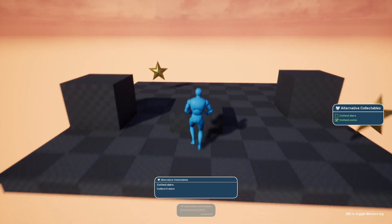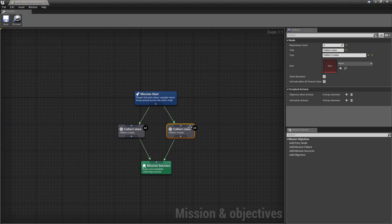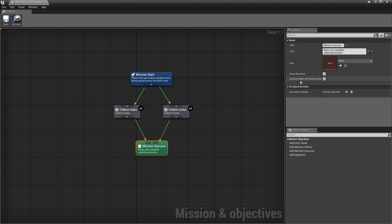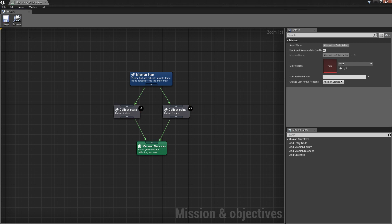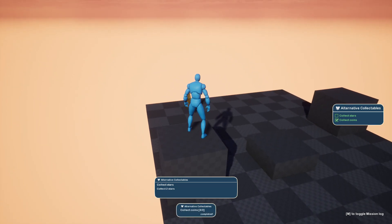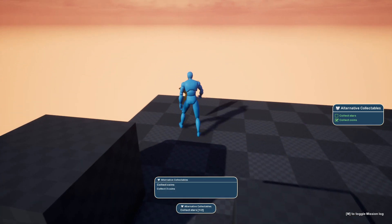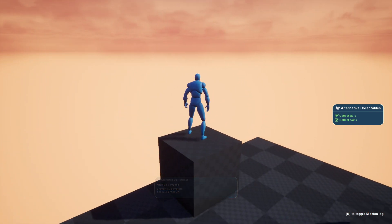I have two objectives activated at once. When I collect two stars, you can see that this mission is completed. And when I do the same with my coins — one, two, three — this mission is also completed. What is interesting is I can quickly go to Alternative Collectibles, and because this is one objective and the second objective is my result, I can wait until all parents are done. Now it requires me to collect both three coins — three coins completed on the bottom — and when I collect one star, then the second star, the mission is going to be completed.